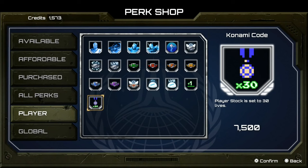If you enter the code you get the trophy, 573 store credits, and you will unlock a medal which will give you 30 lives. But there's a catch — you need to buy it for 7500 credits, so I'm not really sure if this is worth it because the entire game can be played on easy.